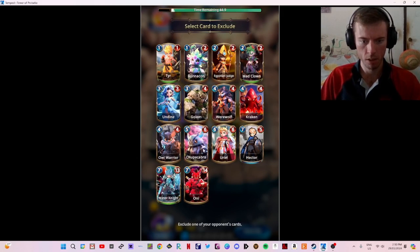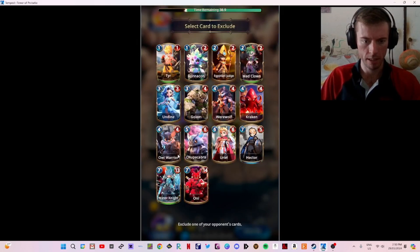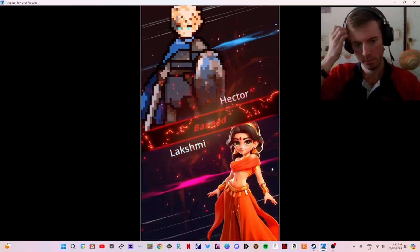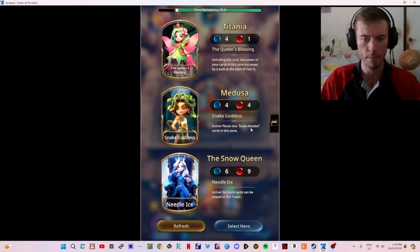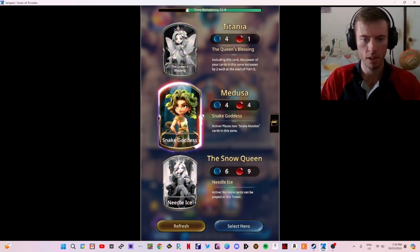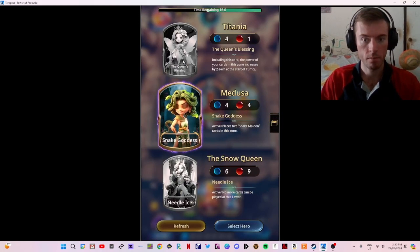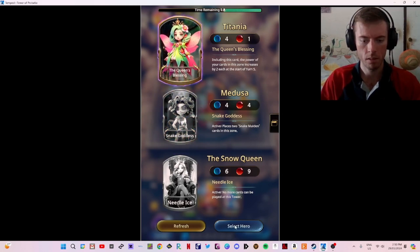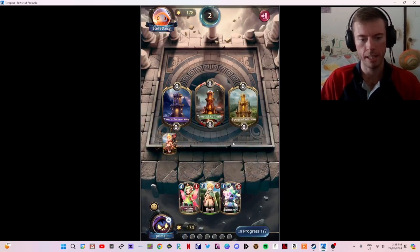Chupacabra: increases power by one for each of your other cards in this zone. Golem, Werewolf, Mad Clown, Hector — we've got three big cards. I still don't like Hector so I'm getting rid of that. We've got rid of our Lakshmi so this is going to be a very difficult one. The power of your cards in this zone increases by two each at the start of turn five — sure, we'll go with this one. This is going to be a tough one, but we shall see. Tower of Perseverance tier — let's see if we can do it.